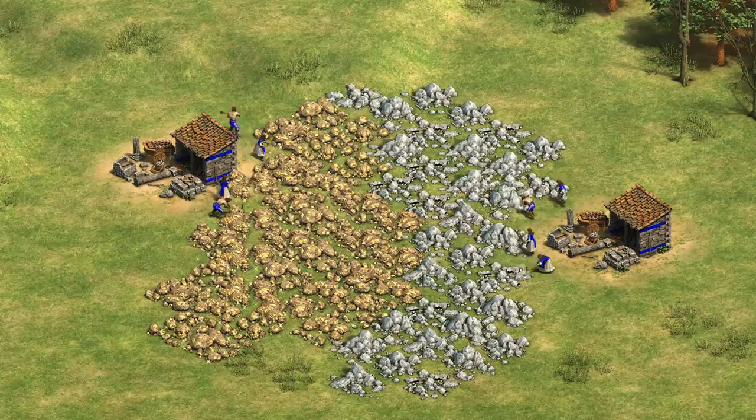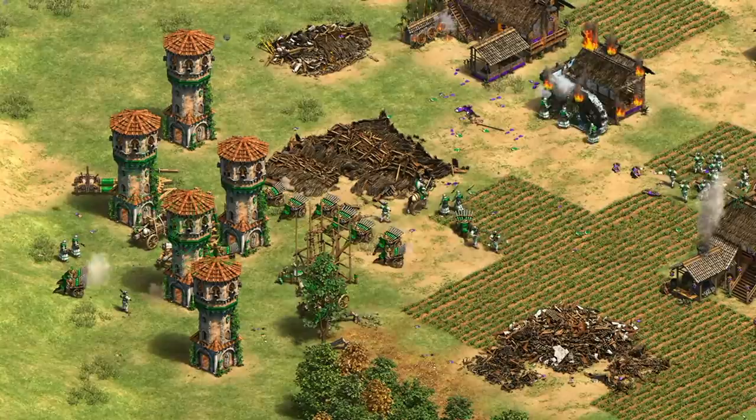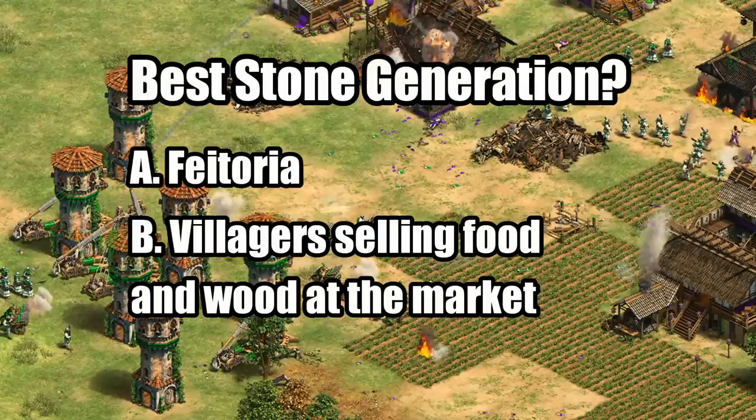Well, that would probably be the best advice on maps that have infinite stone and gold. But in reality those things run out. It doesn't matter if a villager can mine 27 stone per minute if there's no stone on the map, while the Feitoria isn't constrained by the law of conservation of mass. There is a way for villagers to keep generating gold and stone when there's none left — and that's by selling and trading at the market. Let's suppose you're in a 1v1 game with no option to trade and want to make a lot of towers or castles as Portuguese.